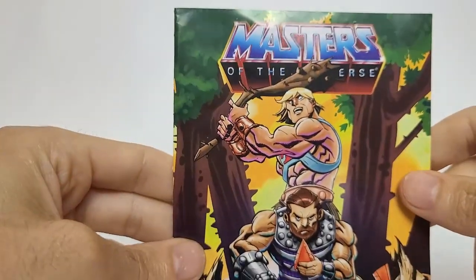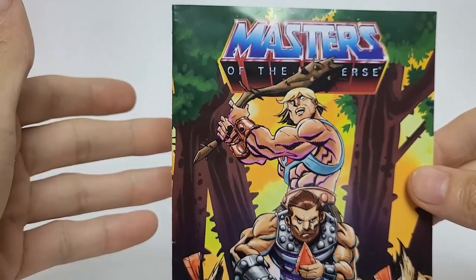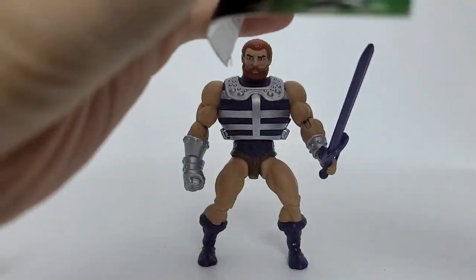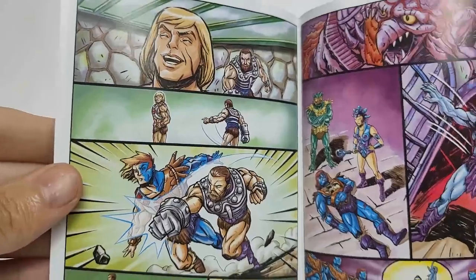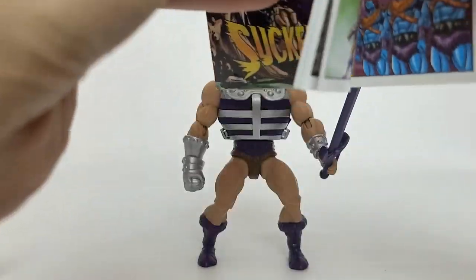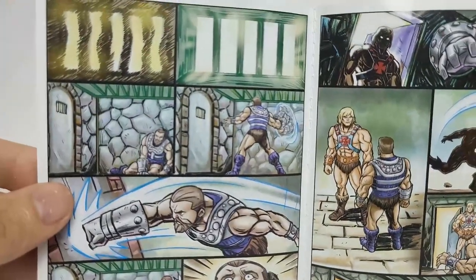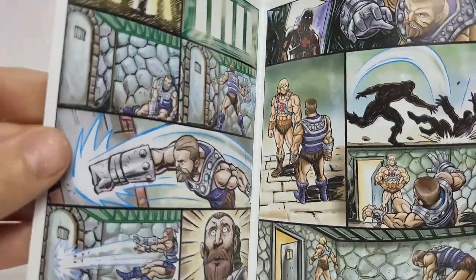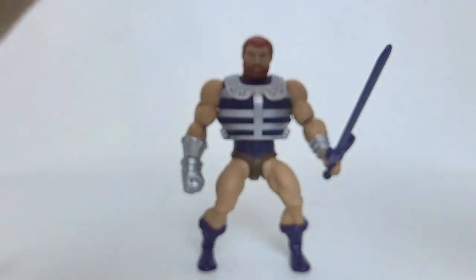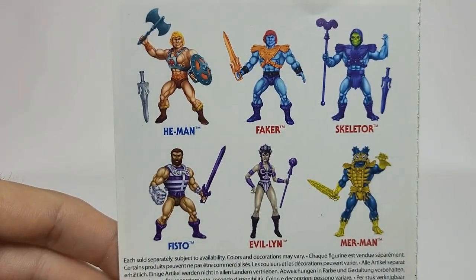We've also got the mini-comic — 'Sucker Punch.' Just like all the other waves, all four characters are going to have the same mini-comic. Inside you'll see pages featuring all the characters in the current wave. This is the international version because we don't have the chat bubbles — if you want those, you'll have to check out the U.S. release. The back advertises the characters in this wave.